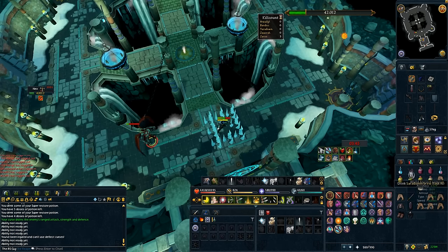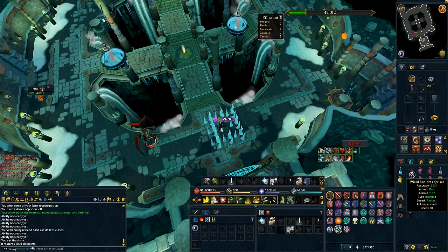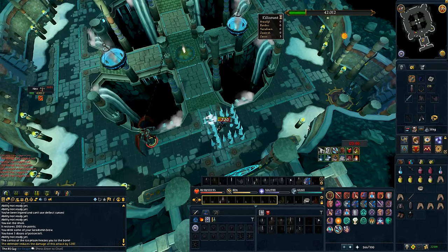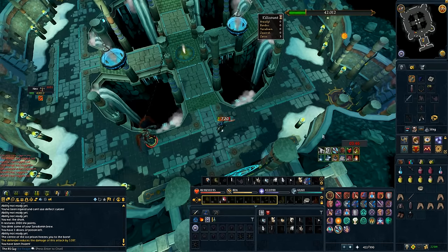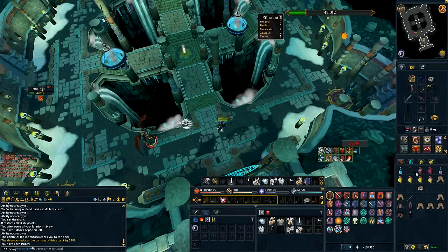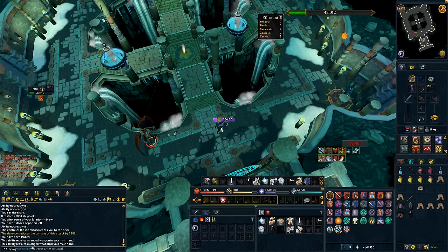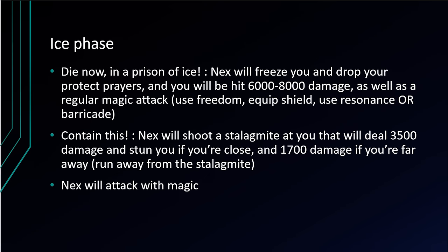I mentioned bringing a defender over a regular shield — the reason is a defender has a 1 in 15 chance of reducing an attack by between 50 and 100%. The ice prison attack, even though it's typeless, got reduced by 5,287 damage in my example — that's really big when it procs and can really help save your food. I'll also briefly touch on 'Contain This': Nex will shoot a stalagmite at you dealing 3,500 damage if you're close and around 1,700 damage if you're far away. This one's really easy to avoid — just run away from the stalagmite.